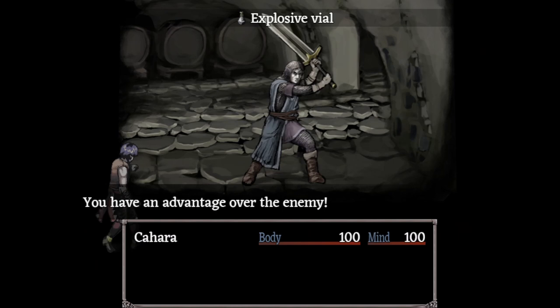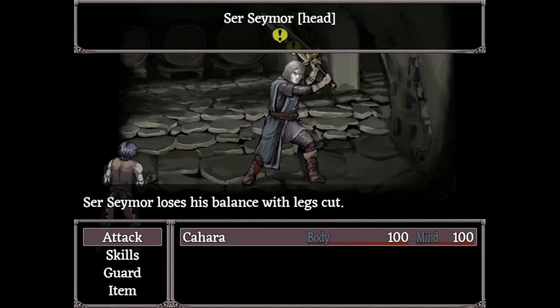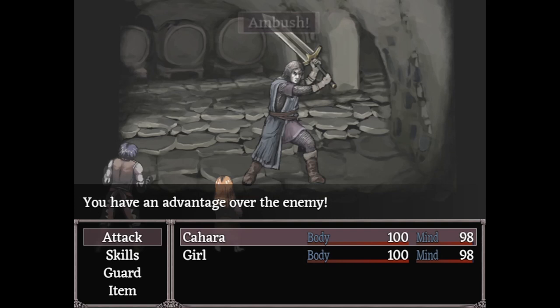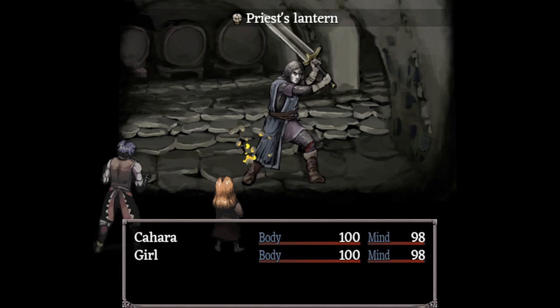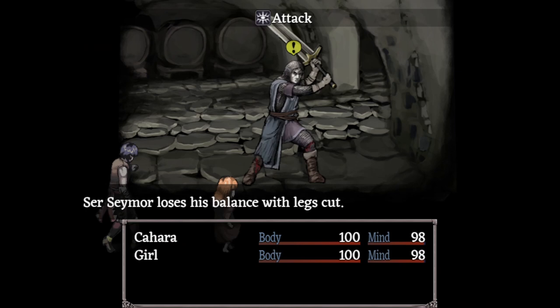If you have an explosive vial, you can throw it to take out both his legs, then take his head off for round two. If you use lockpicking to free the little girl, you can take out one leg, she can take out the other, and then you can take out the head. Keep in mind that her un-upgraded dagger might not deal enough damage to defeat a leg in one hit, so it's much safer to have her attack with anything else.